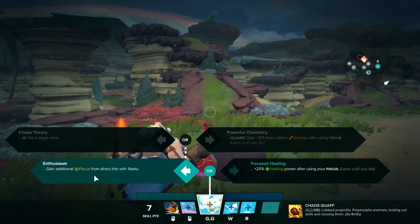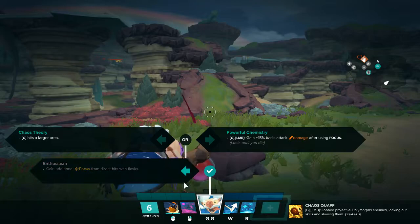Where I go from here is kind of up to you, but the general build — Enthusiasm Gain — gives you extra focus with direct hits, which you should be getting anyway.